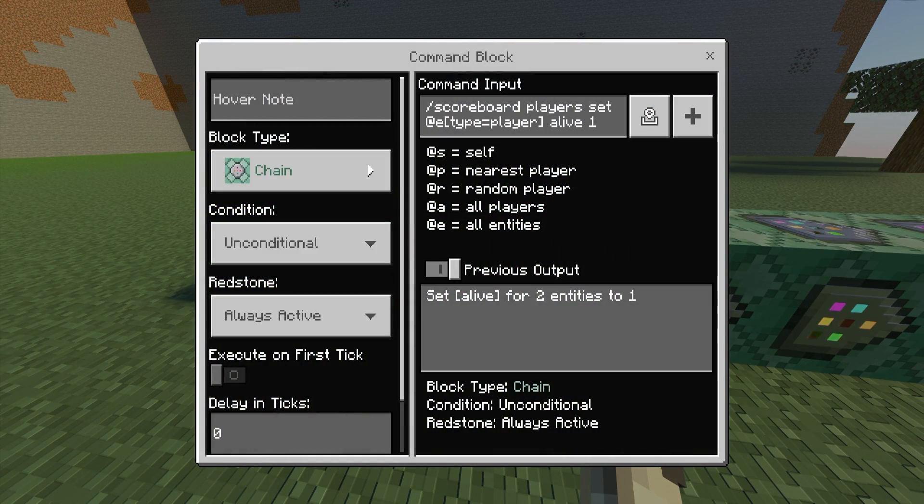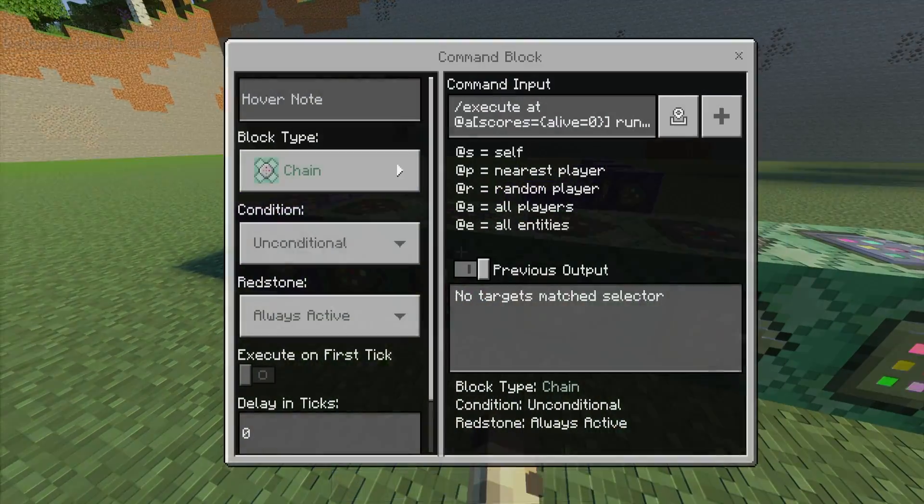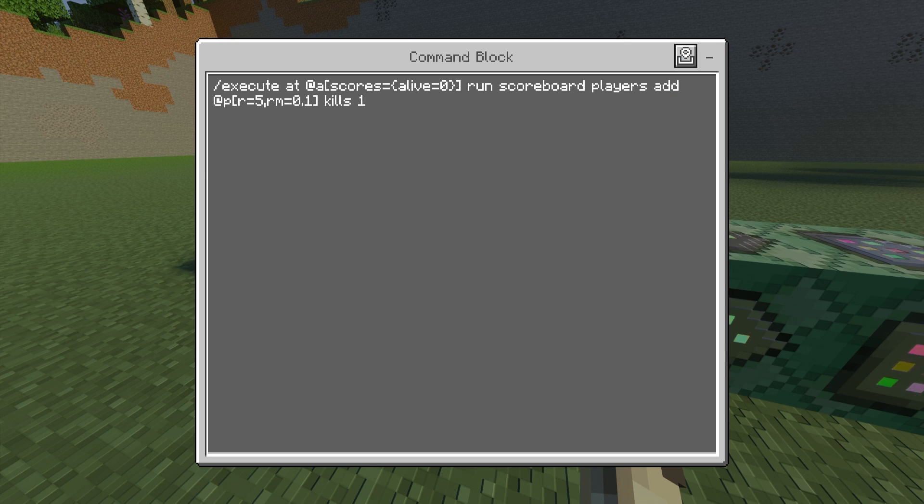The second command block is a Chain, Unconditional, Always Active, and the command is: /scoreboard players set @a[type=player] alive 1. The third command block is also Chain, Unconditional, Always Active. The command is: /execute at @a[scores={alive=0}] run scoreboard players add @p[r=5,rm=0.1] kills 1. This detects nearby melee kills.